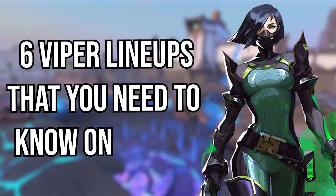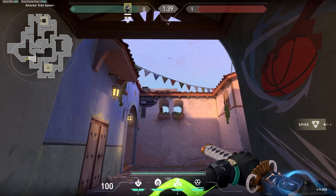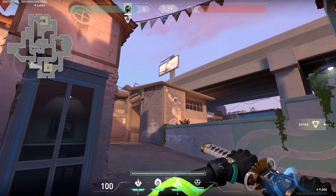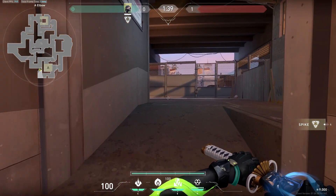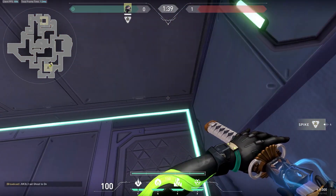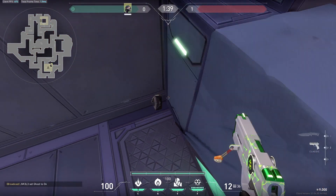There are six Viper lineups that you need to know on the new map Sunset. This map is very open, so there are a lot of good opportunities for lineups. This first one is planted here — I'm going to show you three lineups that land here, here, and also back here, just in case your teammates plant in those places.